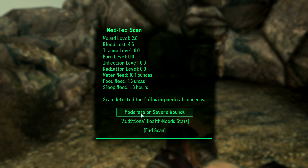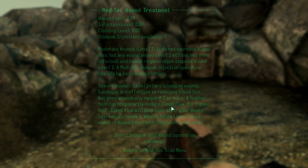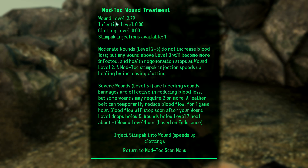We can probably treat our wounds. This is wound treatment — wound level is 2.75, infection level is zero, clotting level is zero. We can inject stimpact to moderate health wounds level 2 to 5. Wounds level 2 to 5 do not increase blood loss. Any wound above level 3 will become infected. Health regeneration stops at level 2, so if you have high wounds you won't regenerate health, which is very bad.